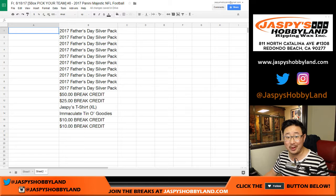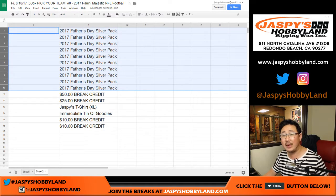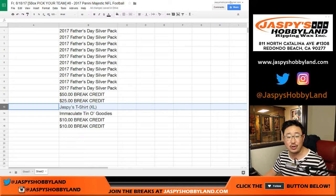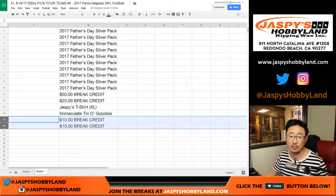Now to incentivize everybody, we added some extra prizes. At the very end of the break, we'll randomize everybody's name. Spots one through ten get 2017 Father's Day Silver Packs. Spots eleven and twelve on the randomizer get $50 and $25 respectively in break credit.